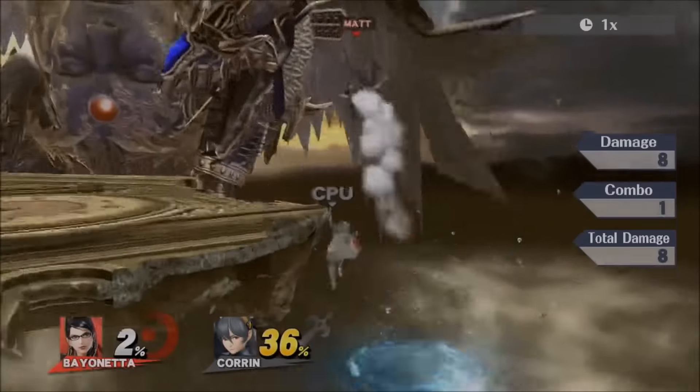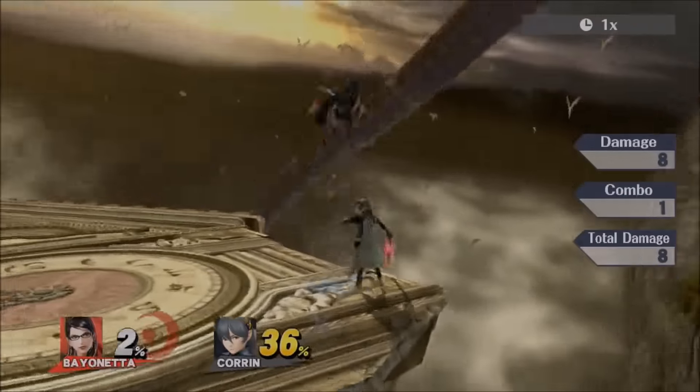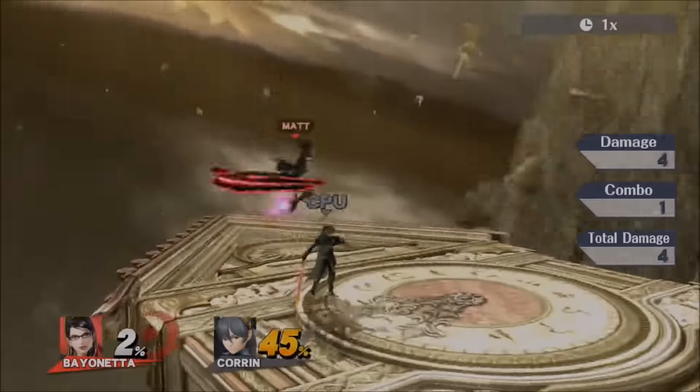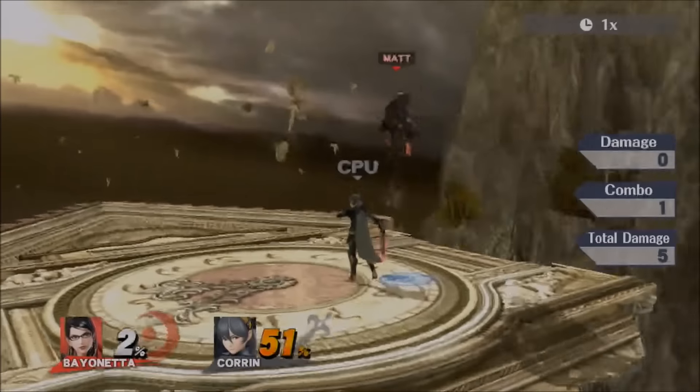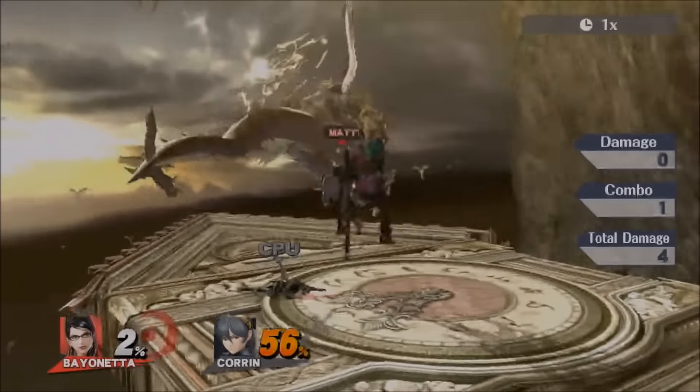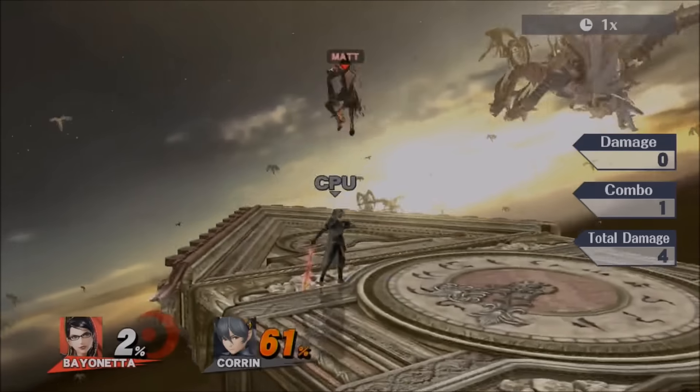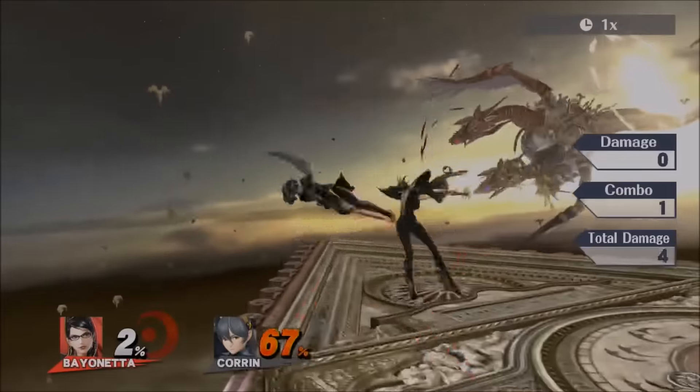Her neutral air is a standard keep-away move, but the thing is it only hits in front and behind Bayonetta. It doesn't hit below her, and it doesn't hit above her either.